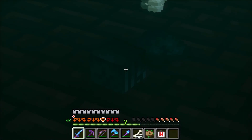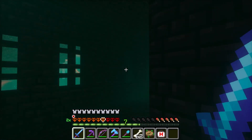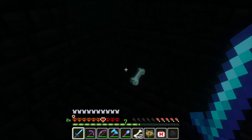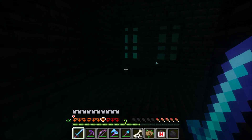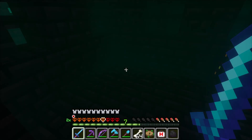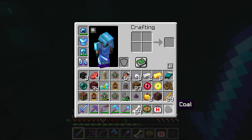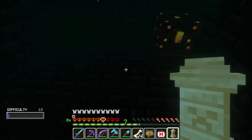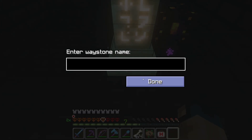All right guys, after a while of fighting I finally found another wither skull. I picked it up and got a few heart containers along the way which was amazing. Now I have the three wither skulls I need, so it's time to leave the nether and go in search of the cold eye. I'm glad I set up this waystone so we can go back to our nether portal without a problem.